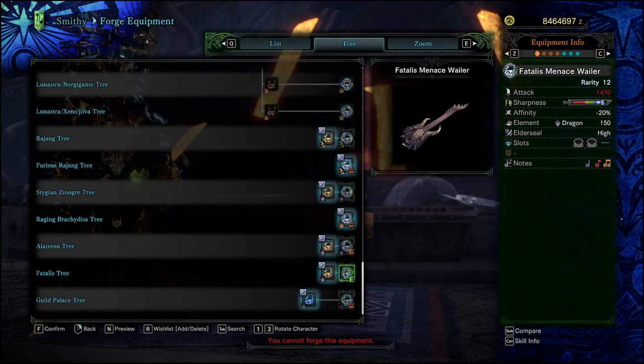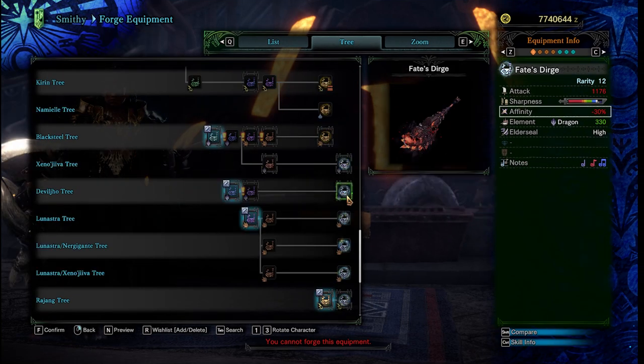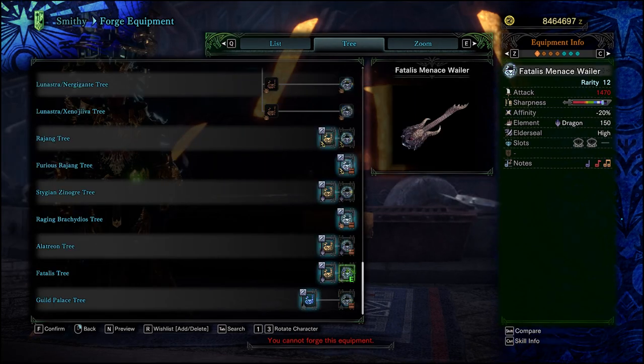Now we get to a wee bit of a problem, but when you look at the total picture, it's not as bad as it seems at face value. If you're an OG sub of the channel, you know the absolute disdain that I have for the Deep Vero, aka the Savage Joe Horn — because it was slapped with an outrageous negative 30% affinity. Now you might think, well, the Fatalis Menace Wailer has negative 20% affinity. Why aren't you mad about that? Well, unlike the Savage Joe Horn, the Fatalis Wailer has an insane amount of raw attack and purple sharpness to counterbalance that.